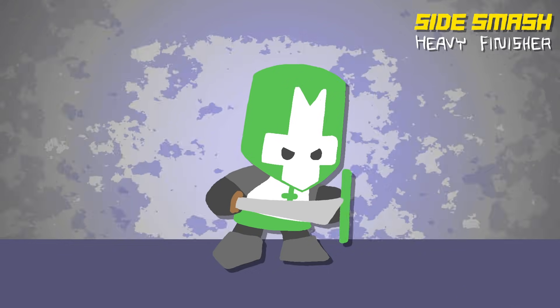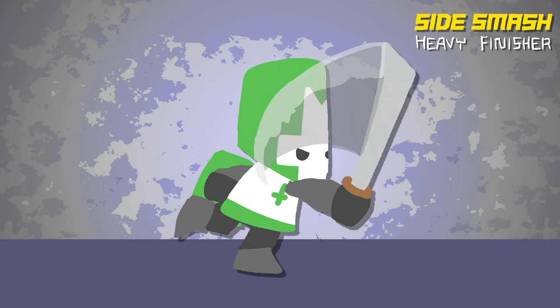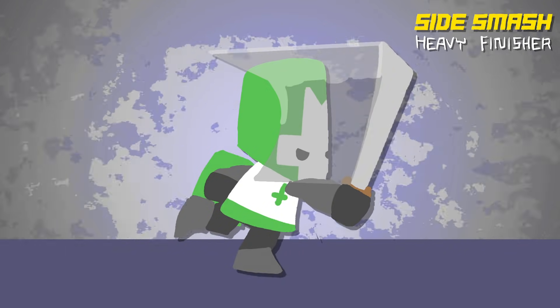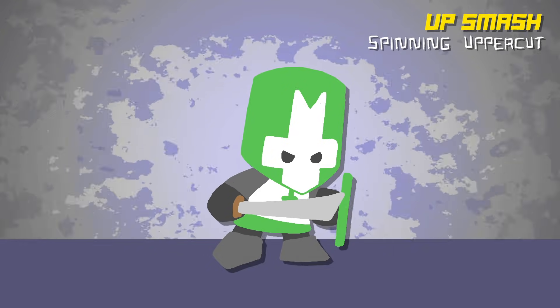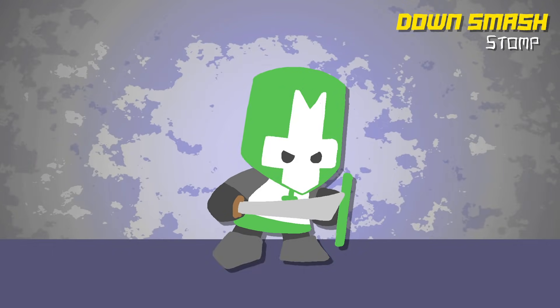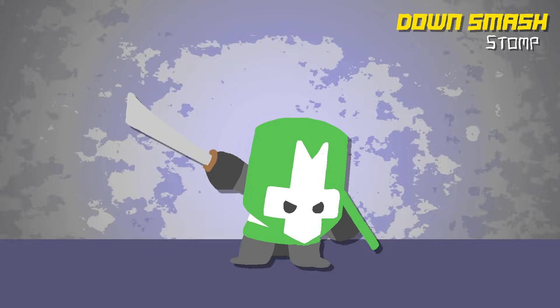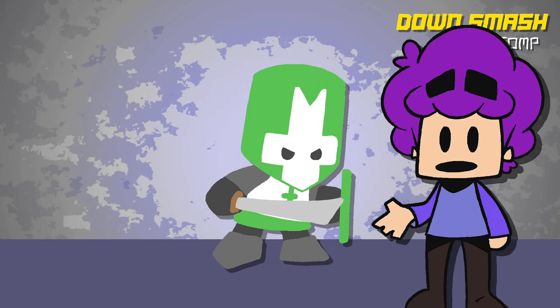The side smash is the heavy finisher, where the crasher winds back, then thrusts the sword forward like a forward tilt, but then spins the weapon in a circle. The up smash is the spinning uppercut — the finisher from the combo of the same name — where they uppercut the sword and then flip backwards. The down smash is stomp: jump up, slam down, causes shockwave damage — you get the idea.